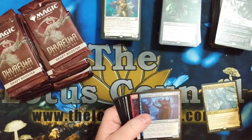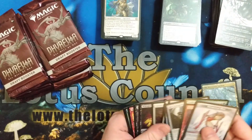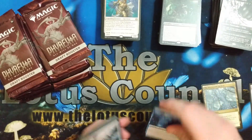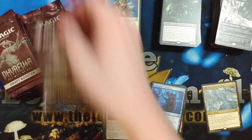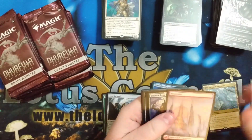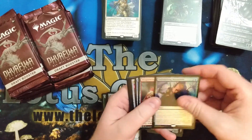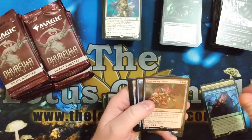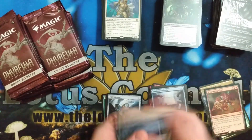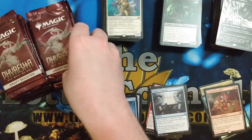Mycosynth Gardens — great card. We'll separate into piles. Another Mighty Might. Mountain. Encroaching Mycosynth — a rare — and a Dragonwing Glider. Not too bad. We've had two foil rares.